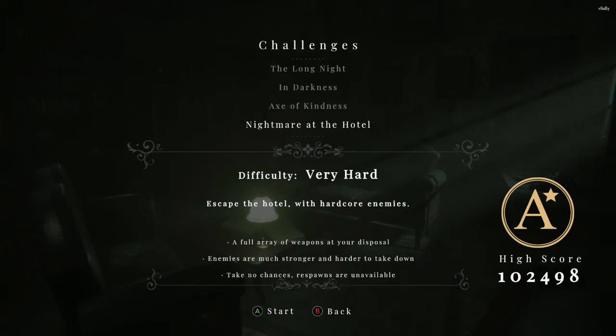This is a run of the Nightmare at the Hotel challenge on Made of Scare. This is the new challenge DLC — basically the hard mode, the hardest challenge. The enemies are sponges, hit like a truck, and it's tough. You've got to essentially speedrun it and get a reasonable amount of kills along the way. I completed this yesterday and I wanted to get a video up illustrating the process I used.